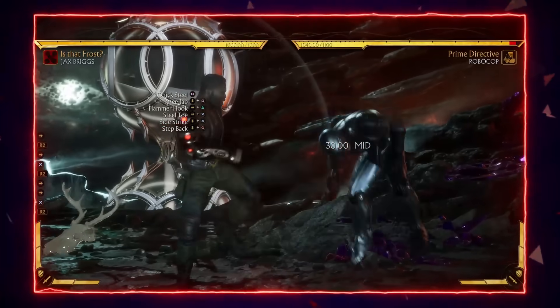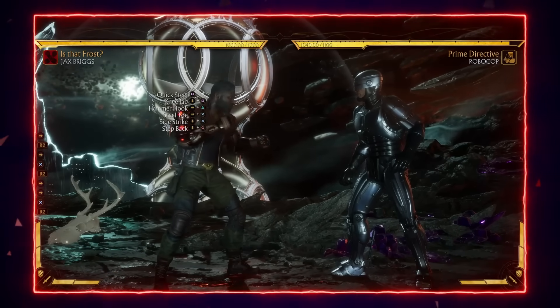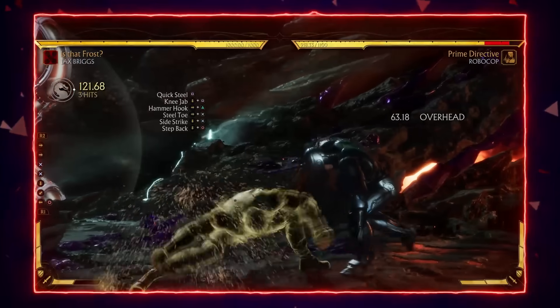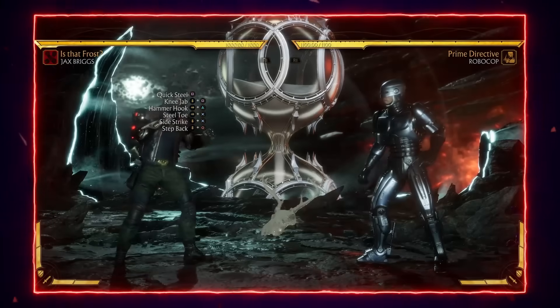Steel toe is your 9 frame mid, which is very, very good — the fastest mid you can get in MK11. Very good check, pick confirmable, as you can see there. Also has strict extensions and a variation move, which we'll go into.